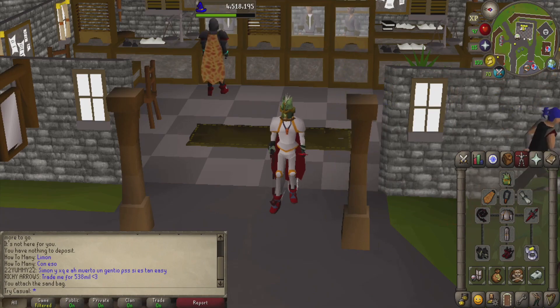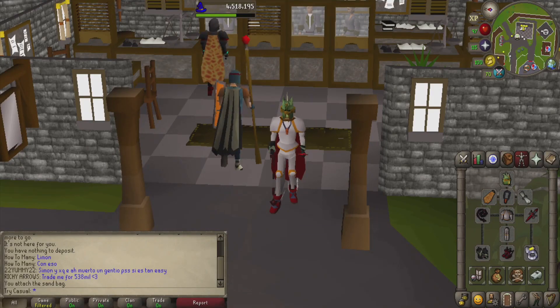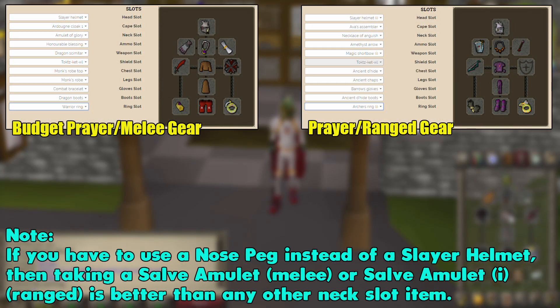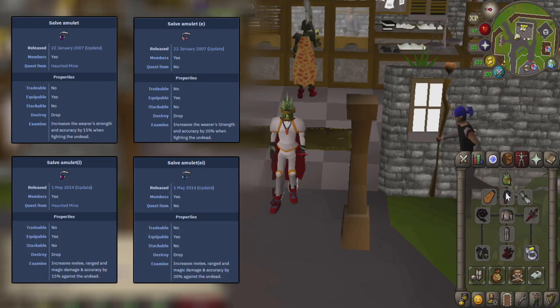No matter what combat style you're going with when fighting Aberrant Specters, you're going to need either a slayer helmet or a nose peg equipped. If you don't have one or the other, the Aberrant Specters deal a ton of damage you can't avoid. For this task I'm going to camp prayer and bring the best melee strength gear I have available. If you don't have proselyte armor unlocked, you can always take monk's robes as an alternative. I'll leave a picture of some budget options on screen. Also, if you don't have a slayer helmet and have to wear a nose peg instead, bringing a salve amulet is better than anything else in that slot — it increases your damage against undead monsters, but it won't stack with your slayer helmet or black mask, so it's only worth taking if you don't have a slayer helmet.